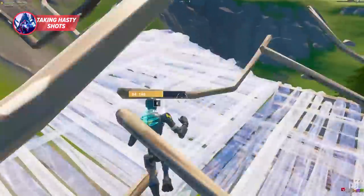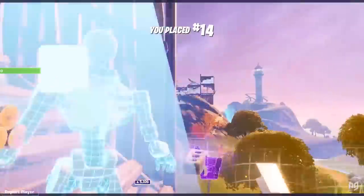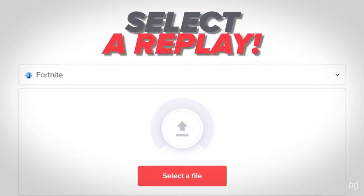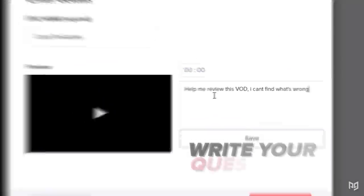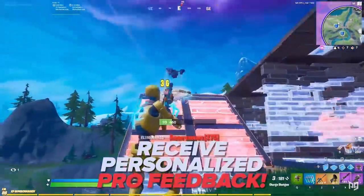Patience should tip the scales of the fight in your favor. Aim training is huge when it comes to landing shots — if you're struggling to find a great routine, talk to one of our coaches. A one-on-one session can help you learn everything you need to know about aim training like the pros. Get help from the pros today via the link below.